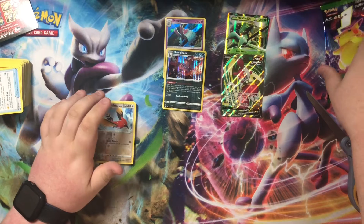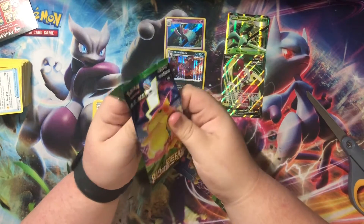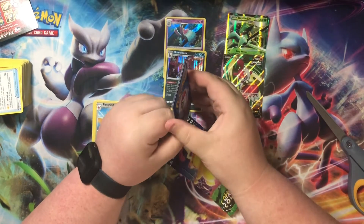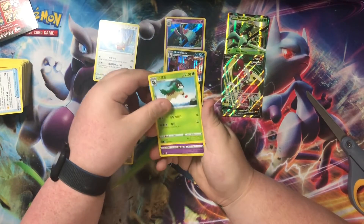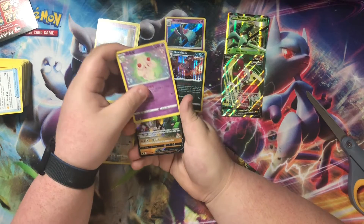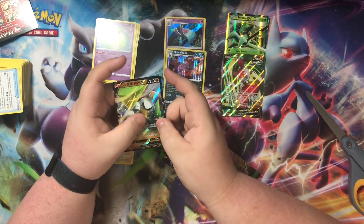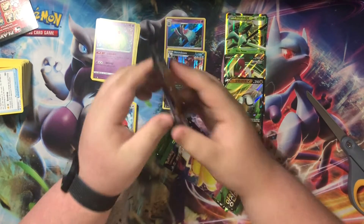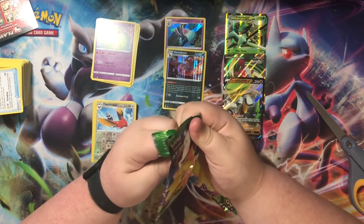Okay, now let's get into some Korean. Got Woobat, Alcremie — what do we got on the back? Ooh, Sir Fetched'd! Oh whoa, that texture on there is weird — it's like rubberized, I've never felt that before. Korean cards are weird, dude, but I like opening them.